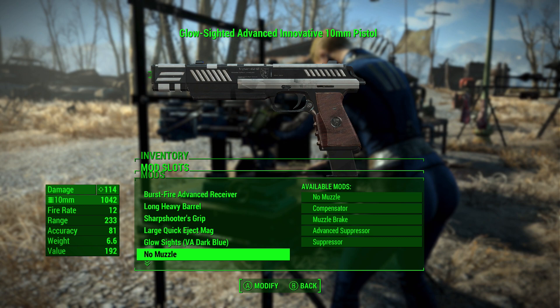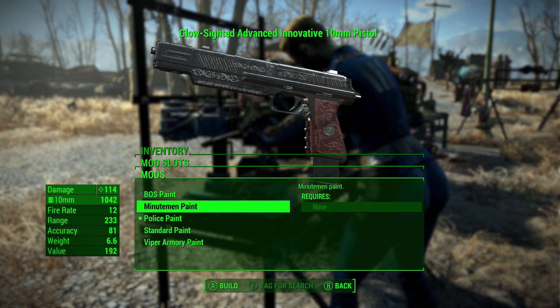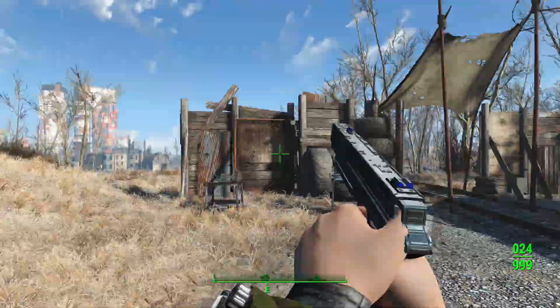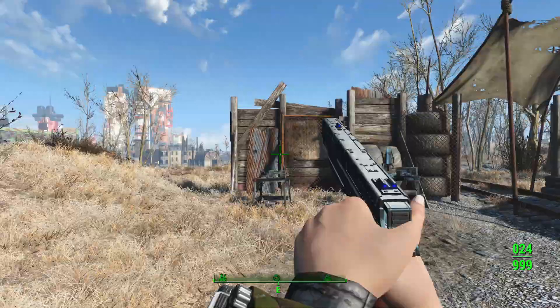There are some paints: the Brotherhood of Steel paint which is orange, a Minuteman paint with really fancy-looking engravings, a police paint which is white, a standard paint that's just black, and the Viper Armory paint which has some nice engravings too, especially on the handle.